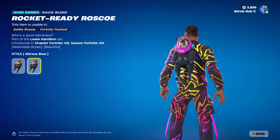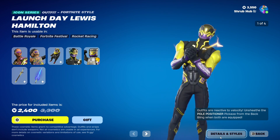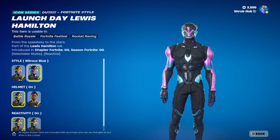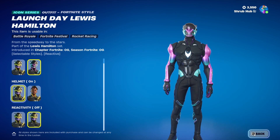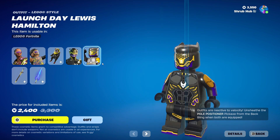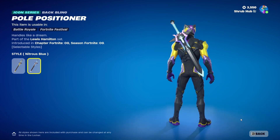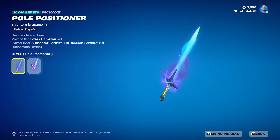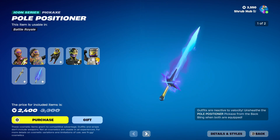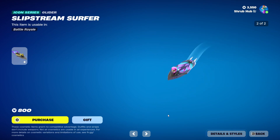Then we have the Launch Day Lewis Hamilton skin, also from Fortnite Racing. He has the Nitrous Blue edit style, you can turn his helmet off and reactivity off — it's pretty clean. This is his Locker style and he comes with the Pole Positioner back bling, which has the Nitrous Blue edit style, and the Pole Positioner pickaxe that also has the Nitrous Blue edit style. You can get both skins separately.